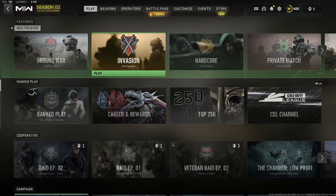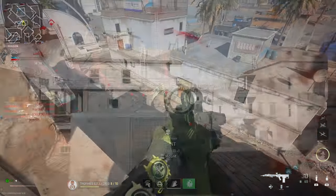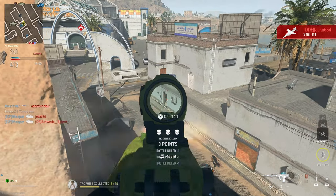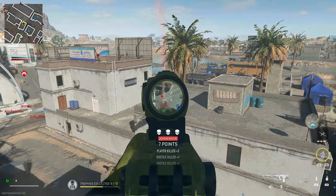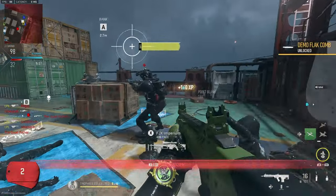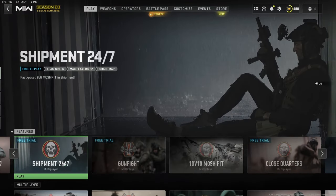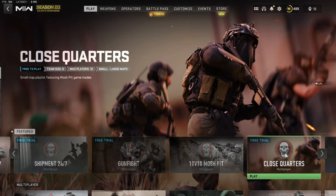Moving on to leveling up the weapon, I'm going to recommend two different game modes. The first one is invasion which is quite relaxing — you're only shooting bots, it isn't very intense, you can do it at your own pace but it's still very highly effective. But today I'm going to be focused on the high intent, lots of kills, collect tags — just do everything you can to get that score — and that's to be in Shipment 24/7. If this is a bit too intense the 10v10 mosh pit and close quarters is also perfect.